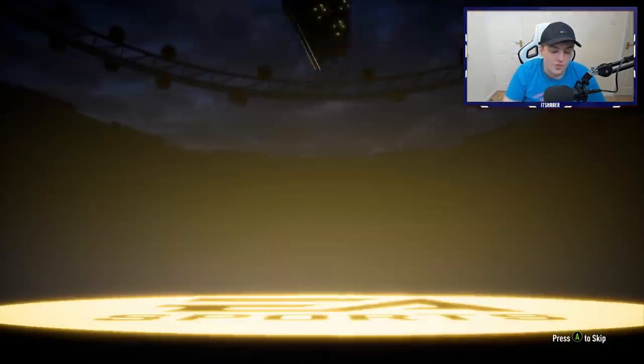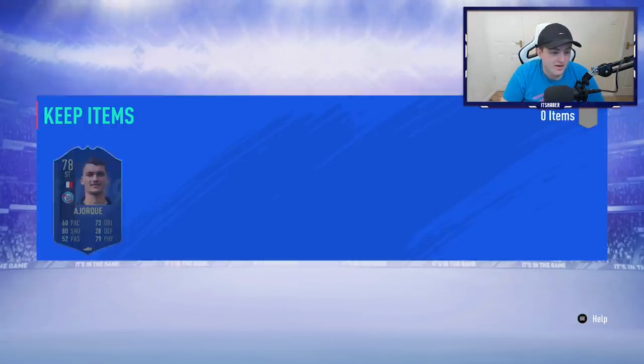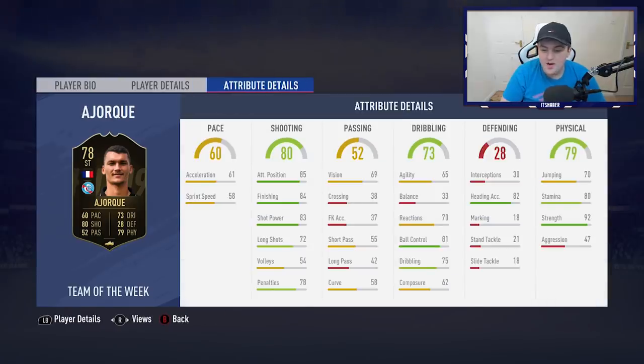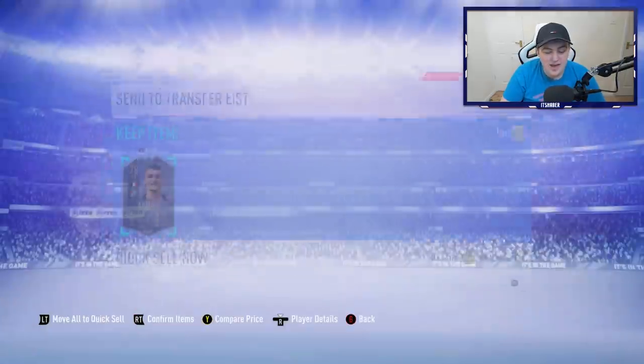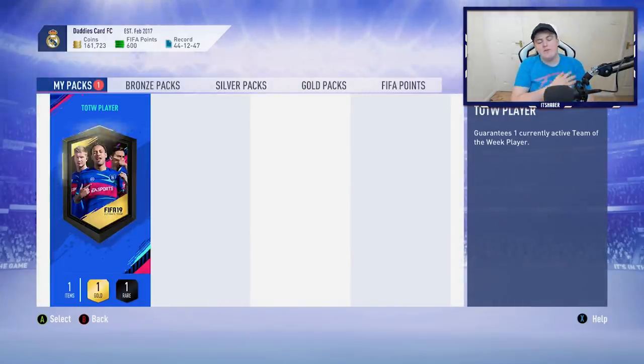We're probably not going to get a walkout again — called it. One walkout in 11 packs. Don't even care who this is. It's going to be a joke. There's a French striker — EA are mugging me off. 92 strength, don't care. 60 pace. Alright. This one is the tradable one then.